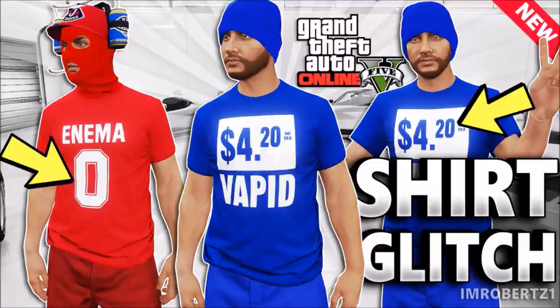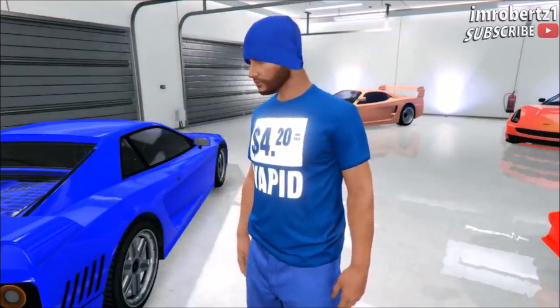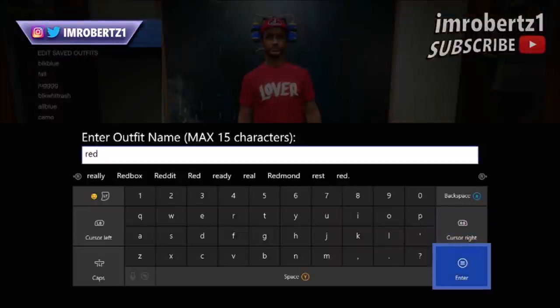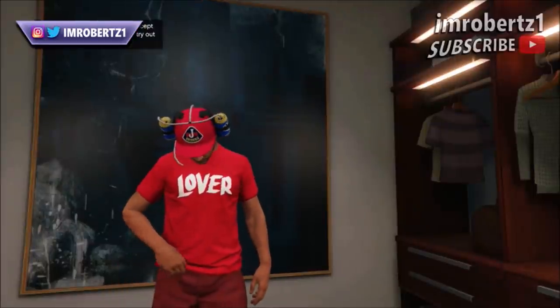Coming in at number one. The first thing you need to do is pick the t-shirt color you want with the new logo. Then save the outfit. Now hold down select then kill yourself.